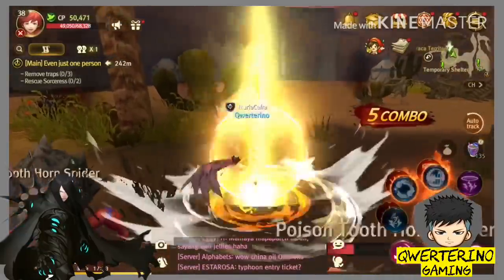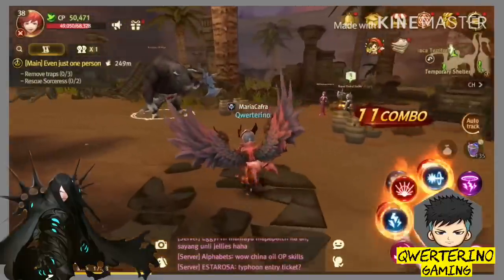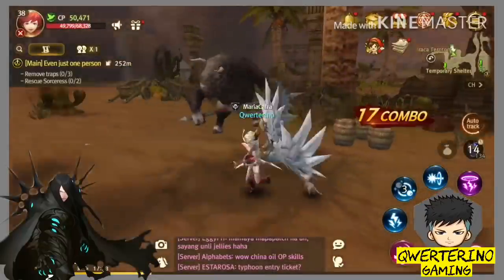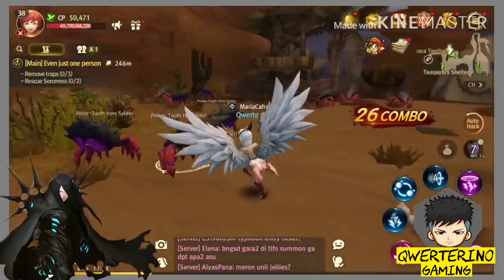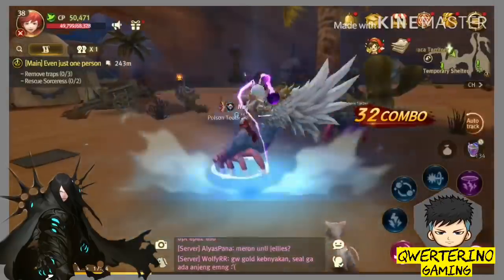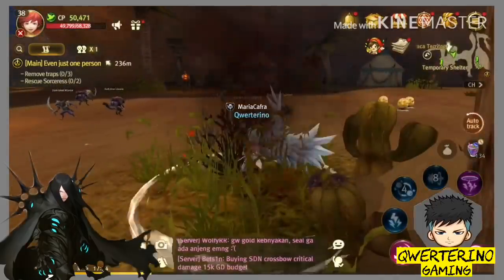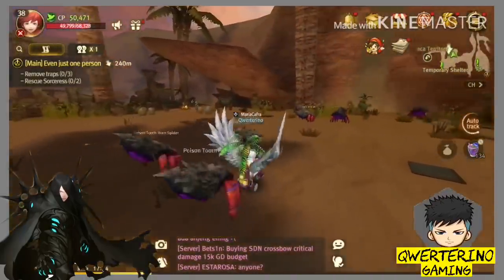Para sa mga nagtatanong kung bakit ganito yung CP ko — may iba kasing kapareho ng level namin o mas mataas ang level niya pero mas mataas ang CP ko. Isa lang ang suggest ko: please follow your leveling rank. Yung nakikita ninyo na may S, A ganon — pag may naitayo sa inyo na B o C, asikasuhin ninyo yun bago kayo mag-level up. Maintain yung S sa leveling rank ninyo — yun yung sekreto ng pagpapataas ng CP.